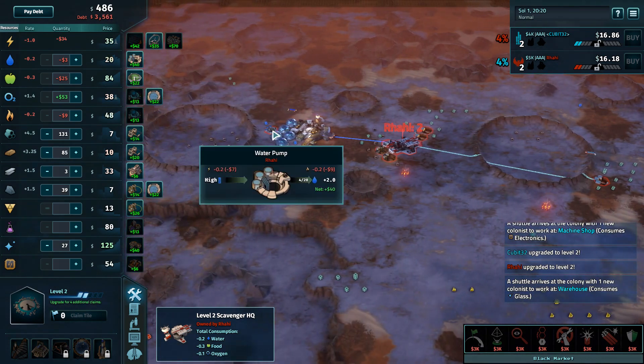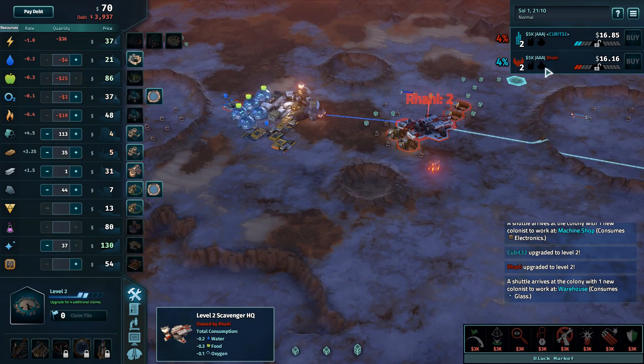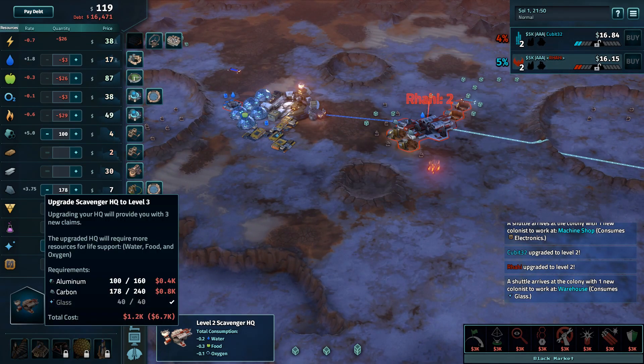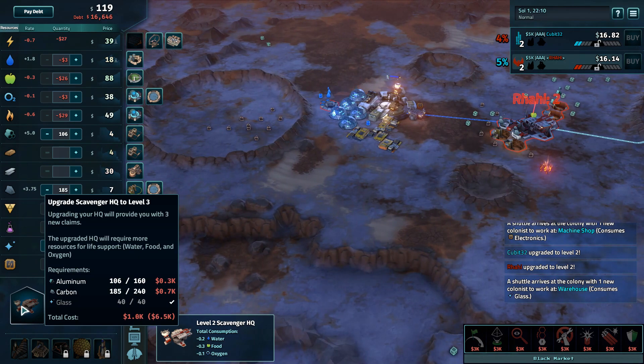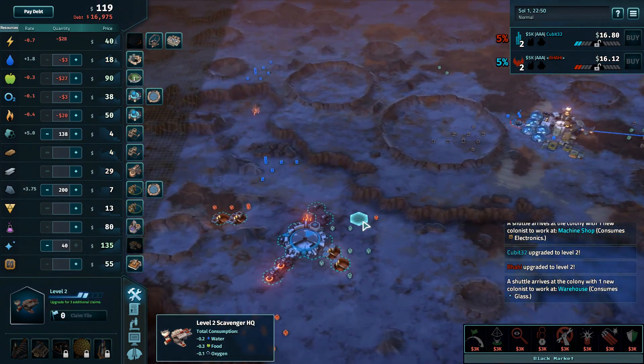Rahi moving into the first water pump, making a decent bit of cash — $40 per second on that water pump. Qubit does need $13,000 for the upgrade and has $5,000. Rahi needs less — $6,500 for the upgrade, has $5,000 — so that upgrade for Rahi will be coming out shortly.